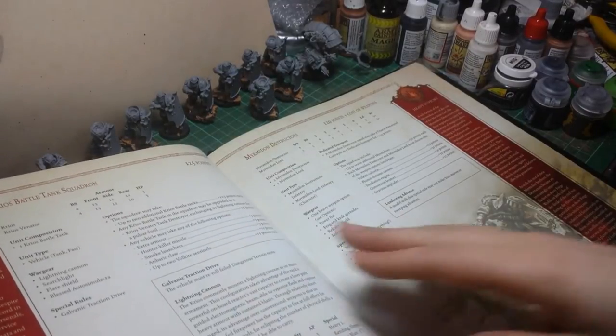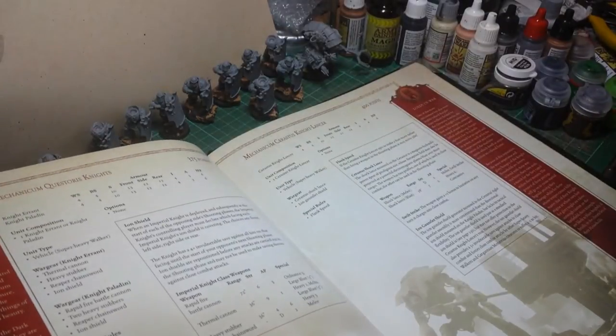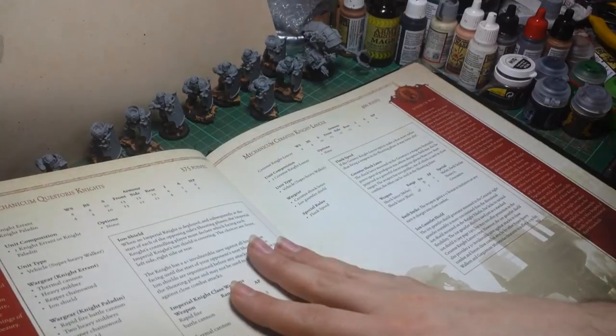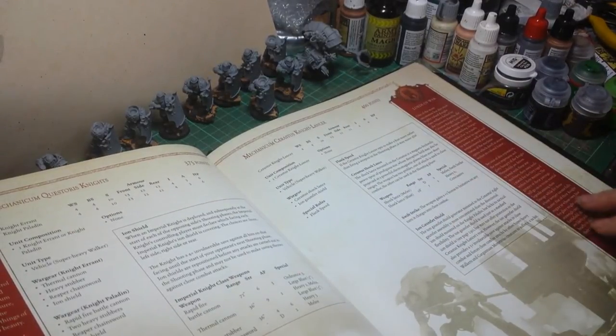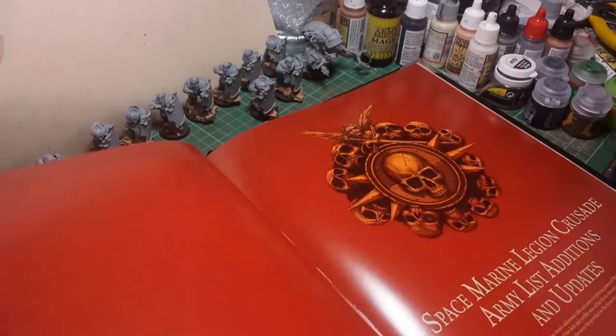Your Krios Battle Tanks, which has got the choice of two different weapons. Myrmidon Destructors, which we've all seen before. You've got your Knights - you've got your basic Knights from your Imperial Book. You've got your Knight Lancer, which has its own rules and is a lot bigger as we've seen in the pictures.